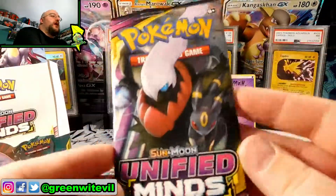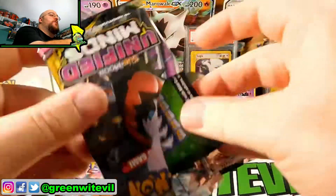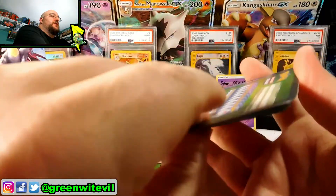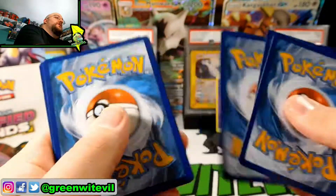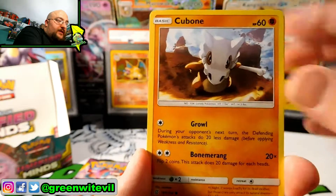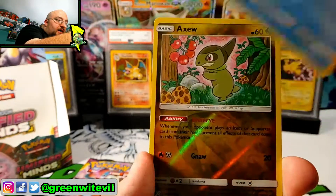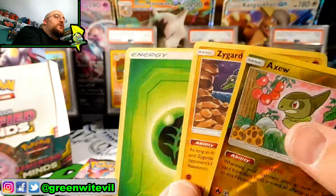Next pack in, guys — Darkrai and Umbreon on the cover. We are getting to the end of this box, this pack and one more pack left. Looks like we're going to run the gauntlet of straight green code cards. Three cards to the front. We got ourselves a Magneton, Sableye, Swadaloon, Litwick, Cubone, Yanma, Yungoos, Cryogonal, Reverse Axiou, and a Zygard regular rare.